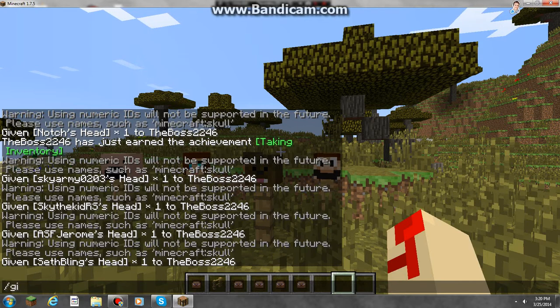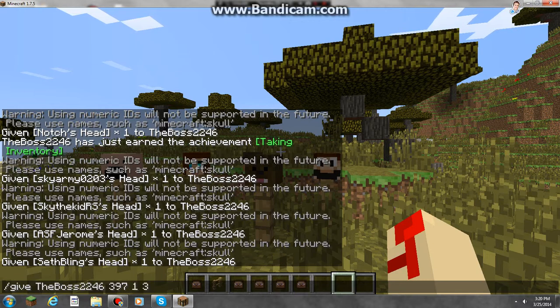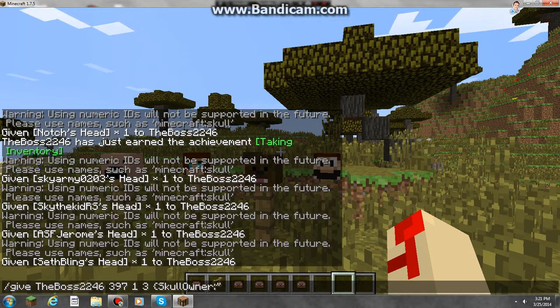All you have to do is type /give and then your name — I'm gonna put my name, TheBoss22426. Then you put 397, then 1, space, 3, and then a curly bracket. Then type SkullOwner, then a colon, and then the player's name — let's say, for example, and then close the bracket.